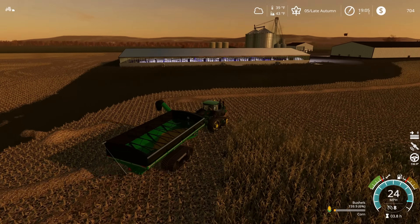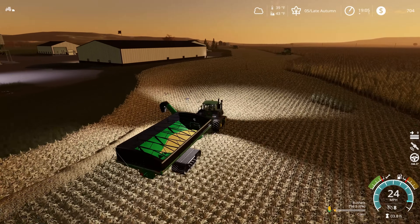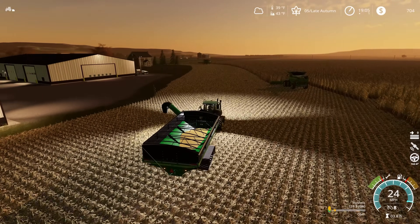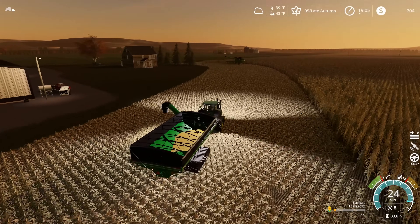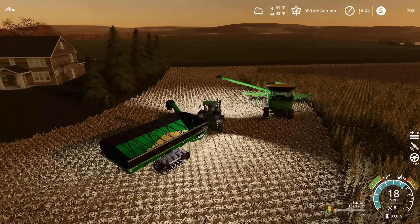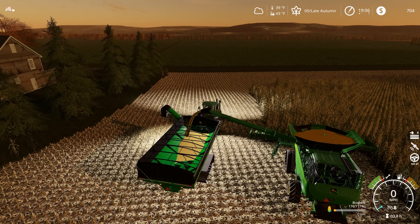Then I think we're going to go ahead and set up the CoursePlay course for our green cart drivers — hope, pray, whatever you want to do — that those guys are going to work out for us. I'm super hopeful this is going to work without any problems because we are running a single hopper truck now. I can't imagine why that wouldn't work, and we have the added bonus of having additional headlands. But I've been wrong before, so there's really only one way to test this out — let's jump into it.